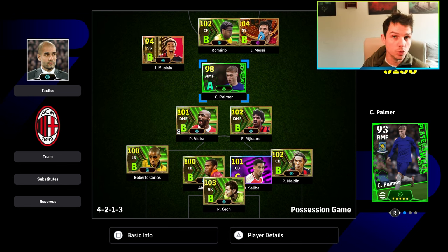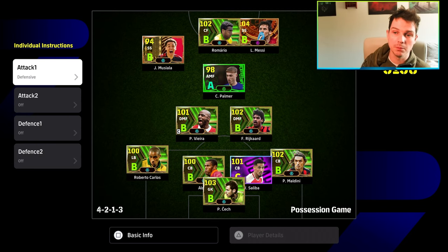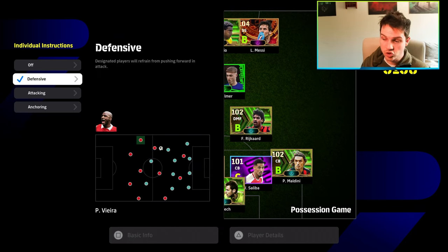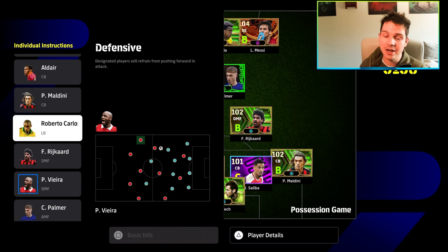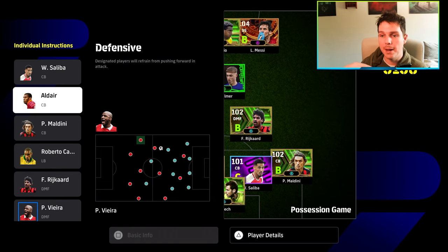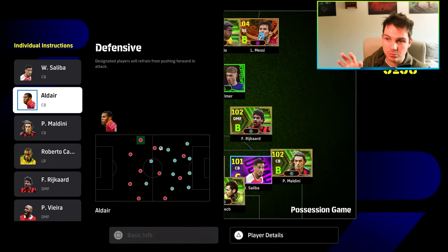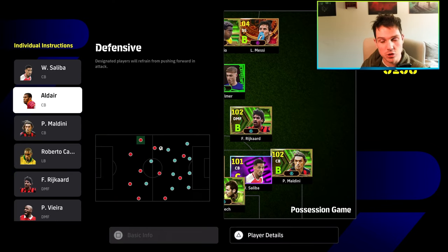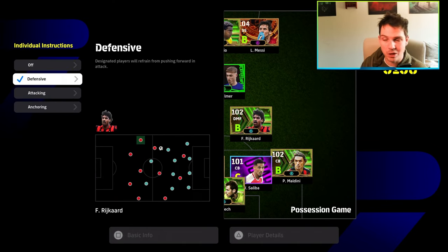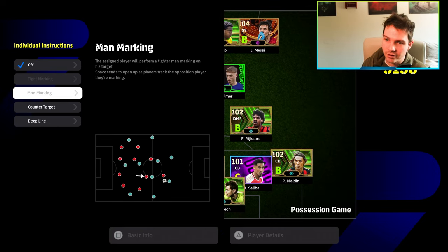We're going to cover the individual instructions. This is just your basic meta formation - meta formation does not mean meta play style, there are a lot of different ways to play meta. Three CB defensive on your destroyers - this is a must if you're playing possession, putting defensive on your destroyer CB so you have that aggression you can manage. You can also set defensive and deep line on your DMF. This time we're playing with Anchorman right card.